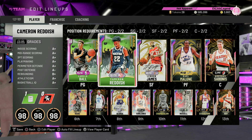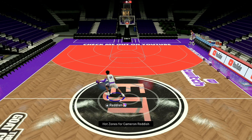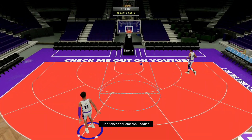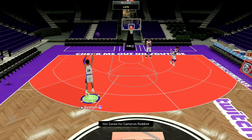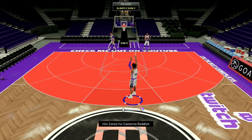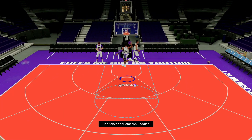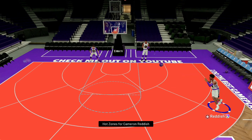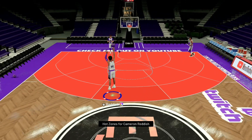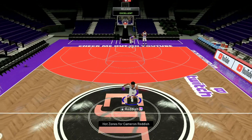We're gonna hop into the freestyle real quick to see how he's feeling. Look at that jumper right there. That's the thing about this card — his jump shot is one of the best in the game. Let's pull up with him. Is he quick? 97 speed — yeah, he definitely feels significantly quicker. Take it to the hoop — driving dunk. I don't think he has crazy animations with that driving dunk, but they put it to a 95 so he's going to be able to stop on a dime. Look at that right there — what are you gonna do with a card that just stops and pulls up like that.